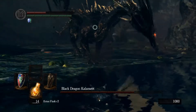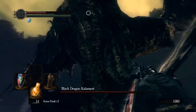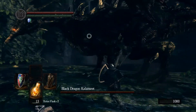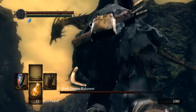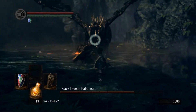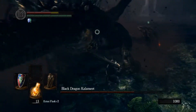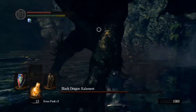When it looks like the gem on his forehead is shining, you don't want to be under him. It's a kind of grab attack, and he gives you a negative status effect called the Mark of Calamity. For 60 seconds, you take double damage. So you definitely don't want that — you can avoid it, though.